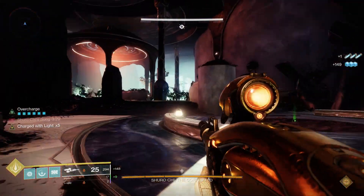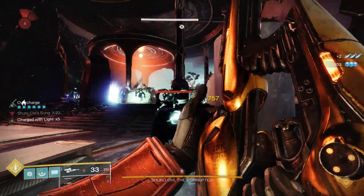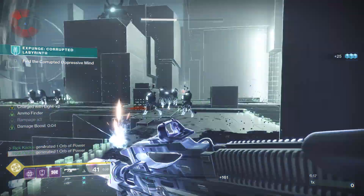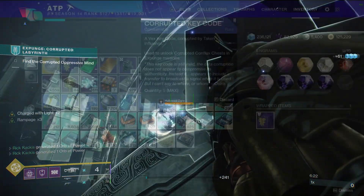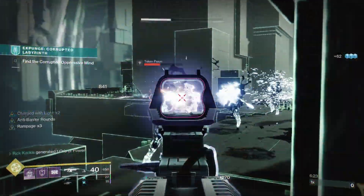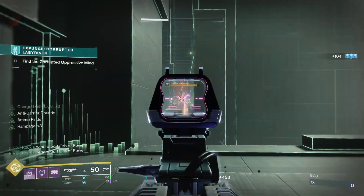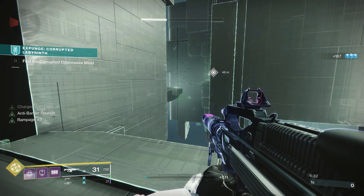So after at most 30 minutes of farming, you'll get the three key cards necessary to go into the corrupted expunge missions and get all of your weekly high stat roll armor drops or double perk weapon drops. Keep in mind you don't have to farm this — you can simply play normally and by the end of the week you will likely have enough key cards. However, you're only able to hold five corrupted key cards at one time, so once you're getting close to that number, make sure to go do some corrupted expunge missions to spend them before you fill up.